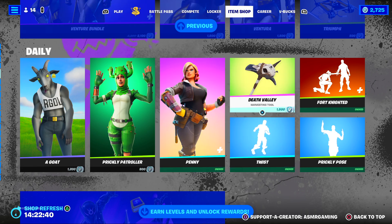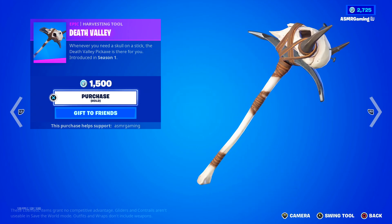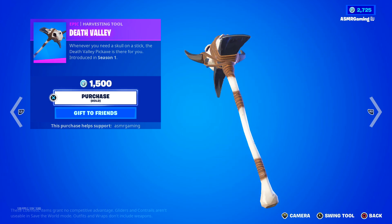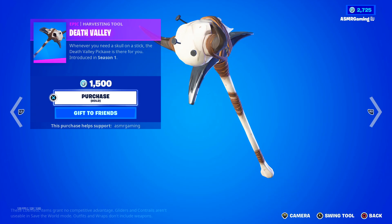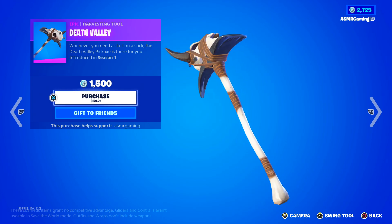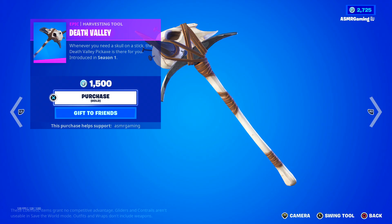Here we have Death Valley — whenever you need a skull on a stick, the Death Valley Pickaxe is there for you. It has an okay sound, no special animation — it's from Season One, so you can't expect too much from old Fortnite harvesting tools. But this used to be actually rare at one point. It's kind of expensive — like the Party Animal Harvesting Tool, it was 1500 V-Bucks too. At the time you had to pay $15 for this, and a lot of people passed on it.